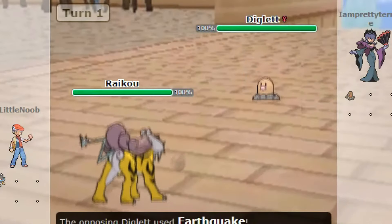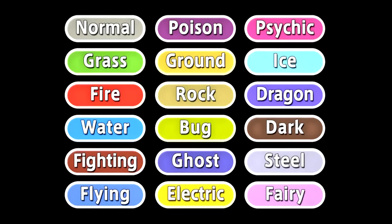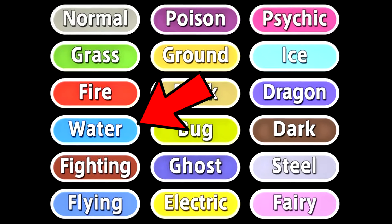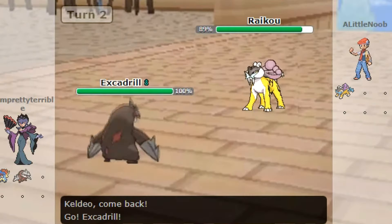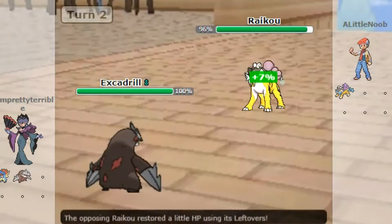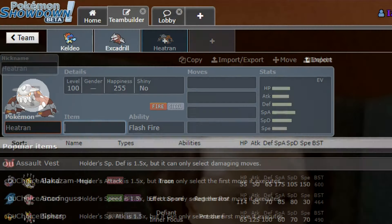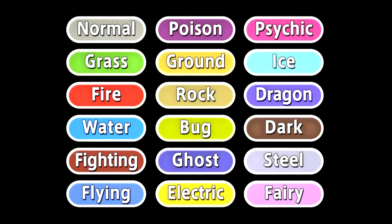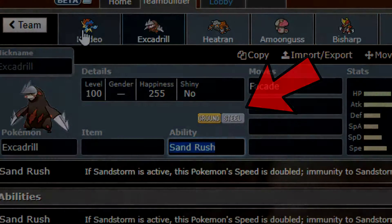Electric doesn't work on ground, and ground works on electric super effectively. So choose types you like — for example, start with water. Water is weak to electric, electric is resisted by ground, so choose ground. Now you have water and ground, and they're both weak to grass, so choose fire and go from there. Pokemon also have dual types, so that's an added benefit.